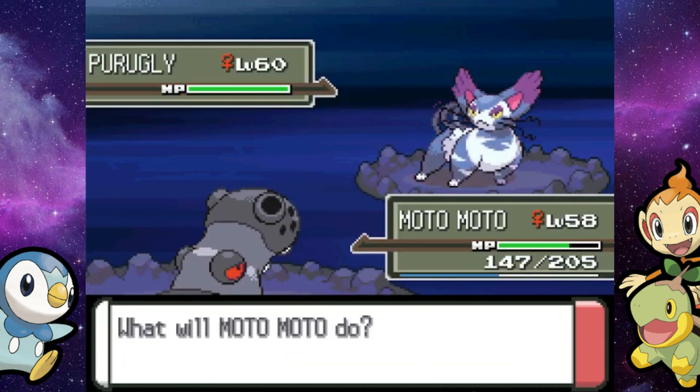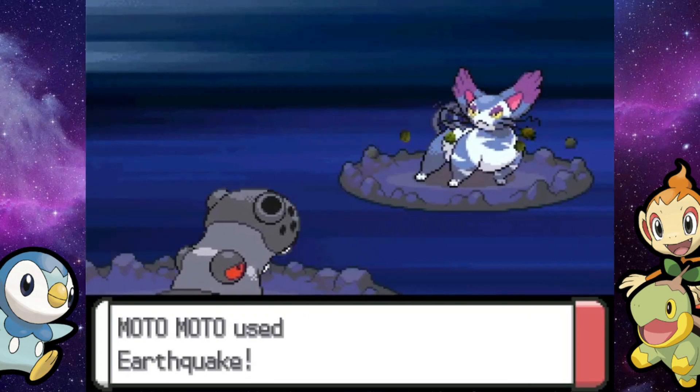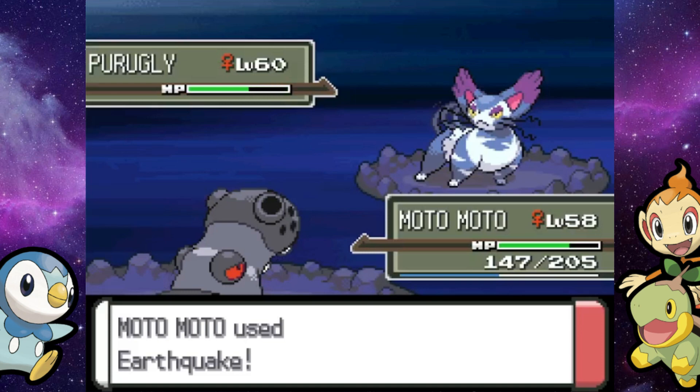Purugly's at level 60. It knows Shadowclaw, Slash, Hypnosis, and Aerial Ace. It missed Hypnosis — yes! So Earthquake should do a good chunk, except that Sitrus Berry is going to give her back some health, which is pretty annoying.